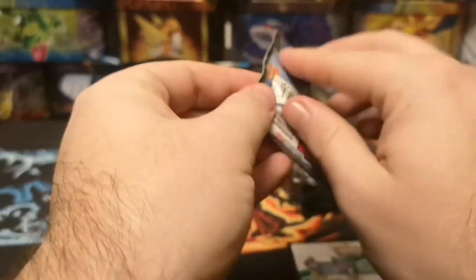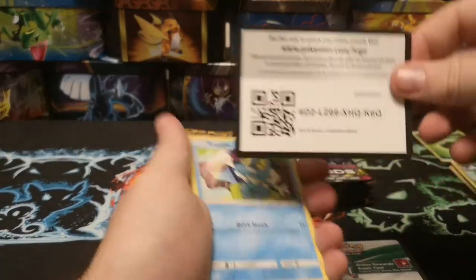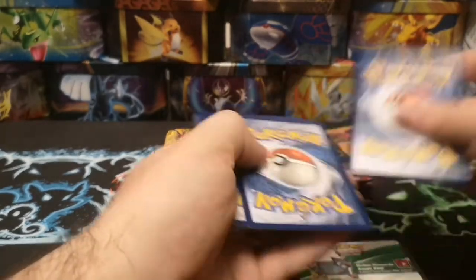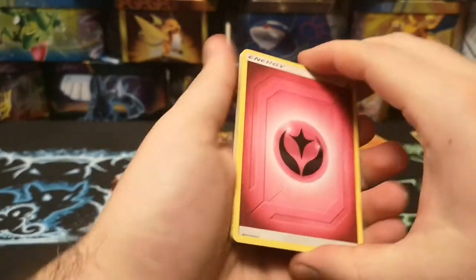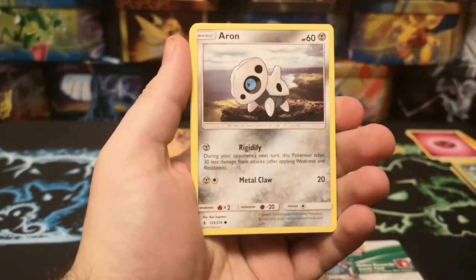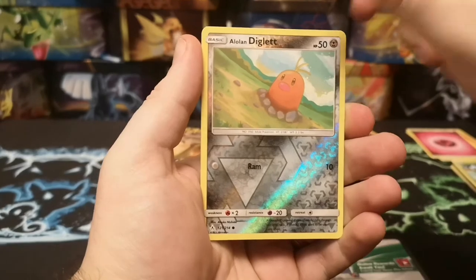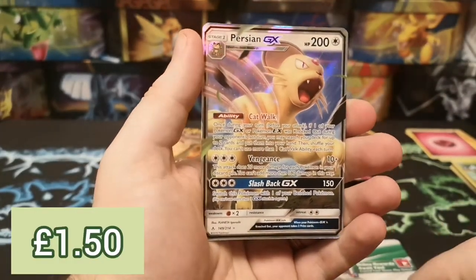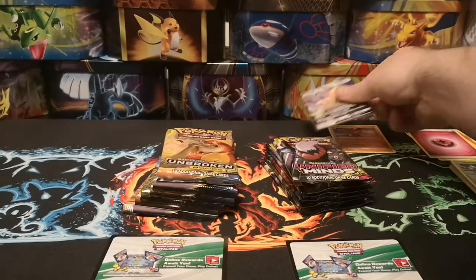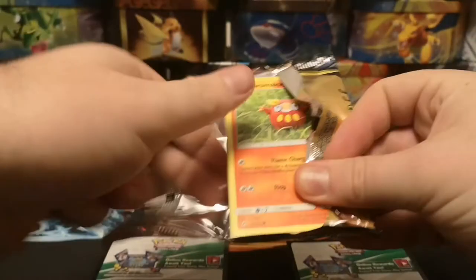Let's get into an Unbroken Bonds pack. Unbroken Bonds is actually a notorious set for getting decent pulls out of, so fingers crossed we actually get something good. I think I've already seen something shiny, so this could be a good pack! We've got a Fairy Energy, Welder, Ledian, Gliscor, Frogadier, Seel, Bellsprout, Gastly, a Reverse Alolan Diglett, and the rare is a Persian GX. It's a GX - I don't actually think I have one of those yet. I know it's one of the cheaper cards but I haven't picked up any singles yet, just stuff I'm getting in packs. So it is actually a card we need anyway.